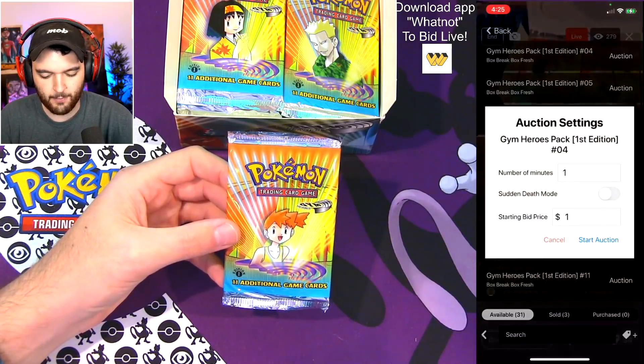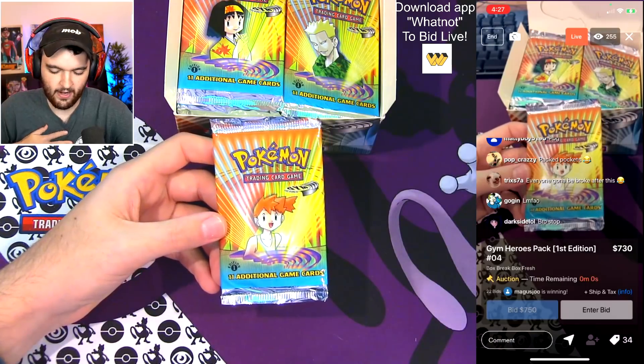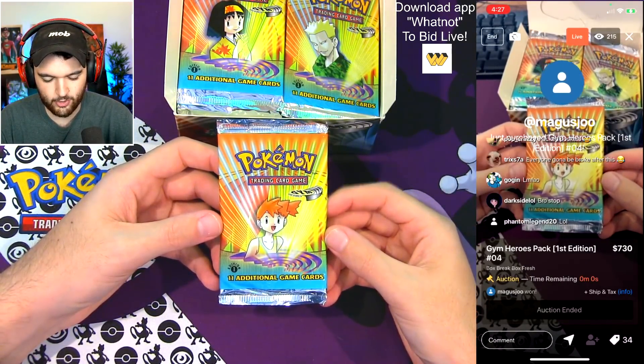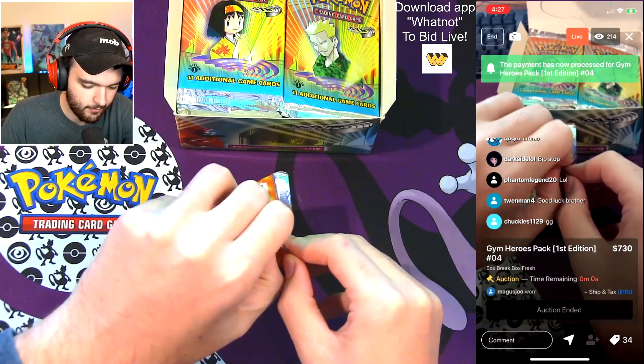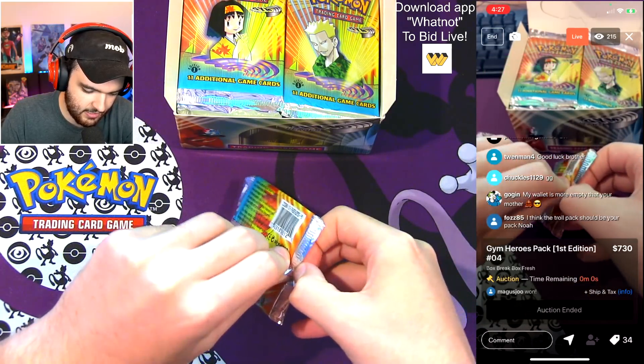Next pack going up — we've got a Misty pack. Magus wins this pack for $730. Congratulations — payment has processed and we will now proceed, ladies and gentlemen.